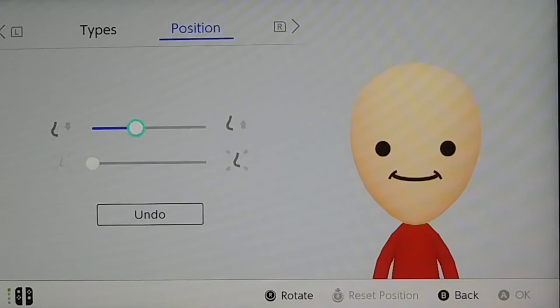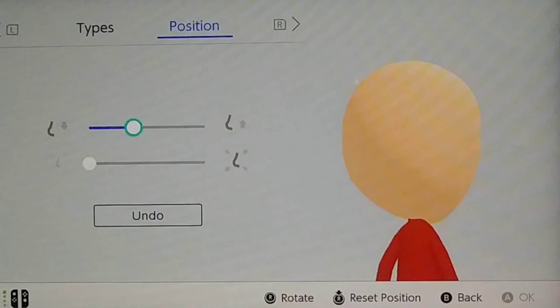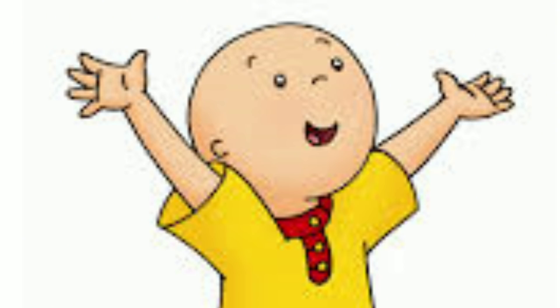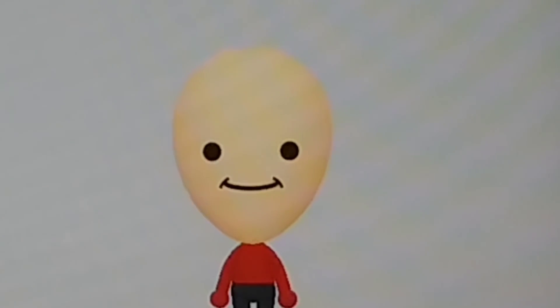Make his nose smaller and then cover it up with his smile. This right here is my pretty boy. Now make him as tiny as possible — the shortest human alive. Yeah, seems about right.